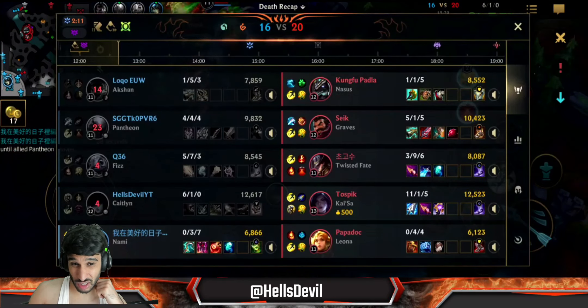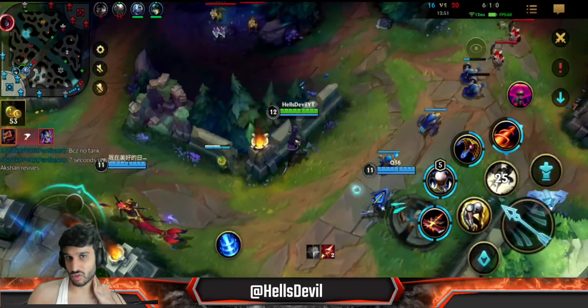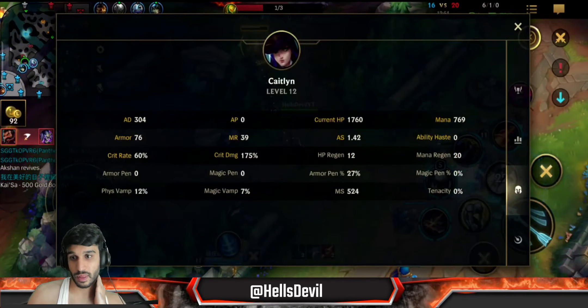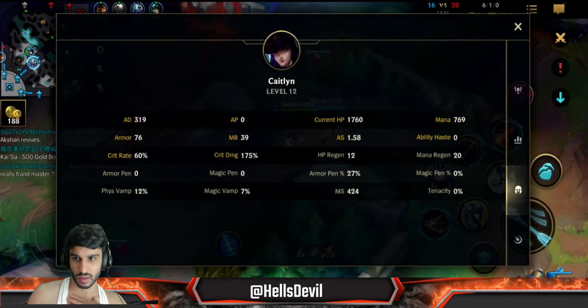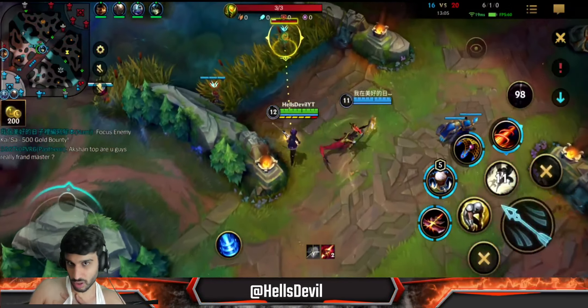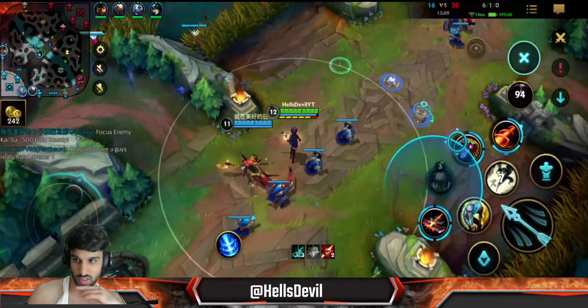Kai'Sa is the most broken champion in the game, and she got a quadra kill - she has more gold than me and we're losing the game right now. She can carry the game much more easily than Caitlyn. I'm taking these wards because I have Zombie Ward and I haven't stacked it up yet. Now we've stacked up the Zombie Ward and we have a lot more damage - it's like having half of an item extra. It's crazy.